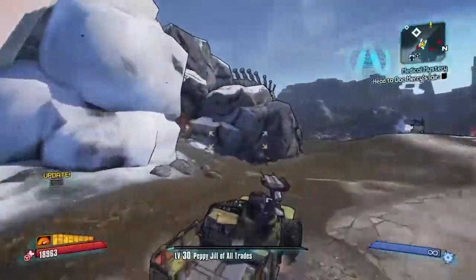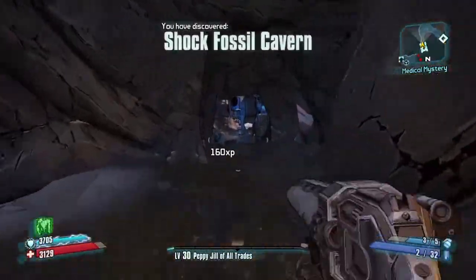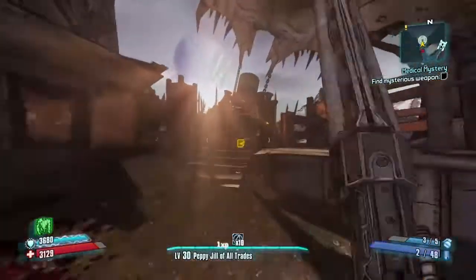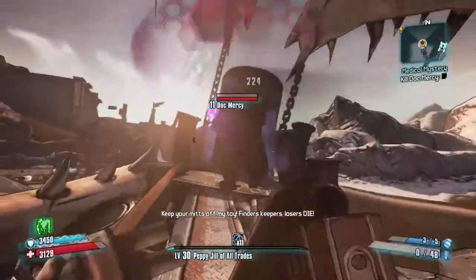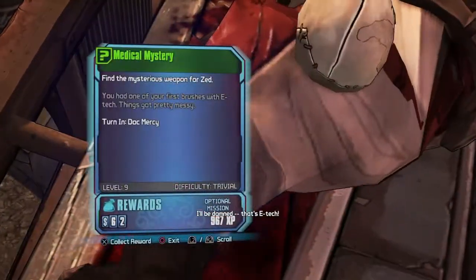Once you spawn in, you are going to want to take a left and hop out of your car. Run up these stairs and Dr. Mercy will spawn here. You are going to want to kill him and turn the mission in on his body. After you turn the mission in, pick up the next mission.